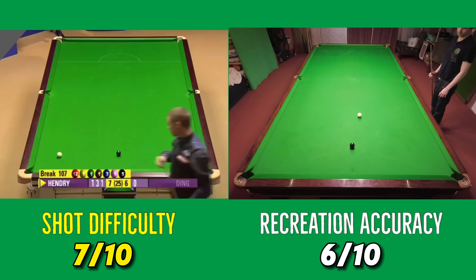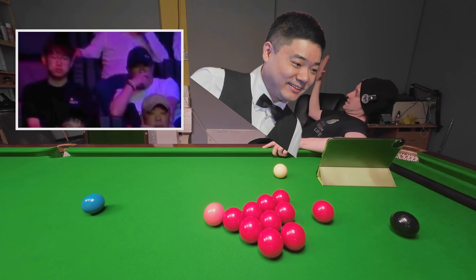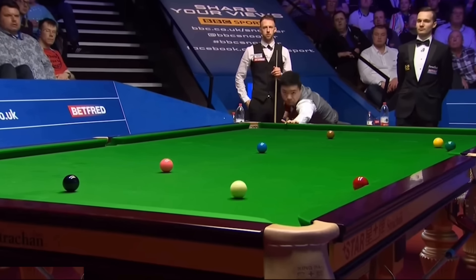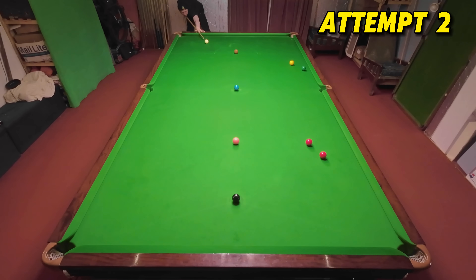Ding Junhui surprises everybody back in 2019 — everyone thinks he's playing safe but in fact he's taking on this long plant. It doesn't help him out too much as he ends up missing the clearance and losing the frame, and eventually loses the match 13 frames to 9. I didn't realize how difficult this shot was going to be because the reds are actually a lot further apart than I first realized and they're offset more than they look, making it a lot harder to even line up the plant correctly. It's a challenge in a couple of different ways, but thankfully I finally found the right angle.